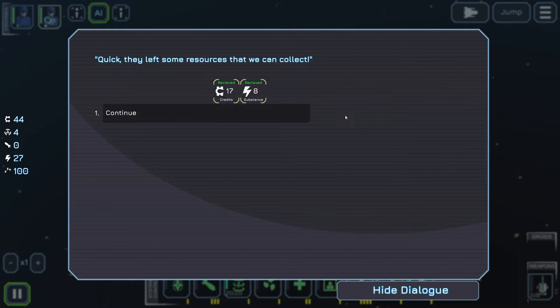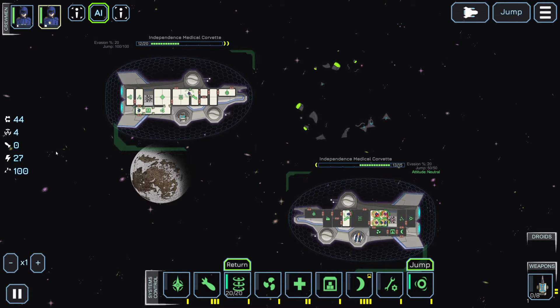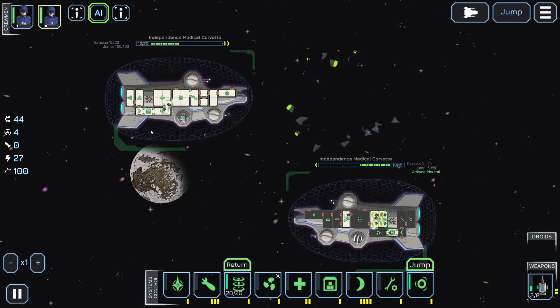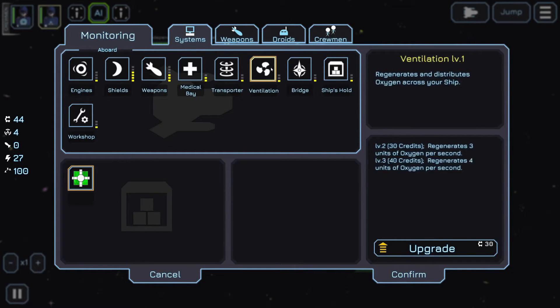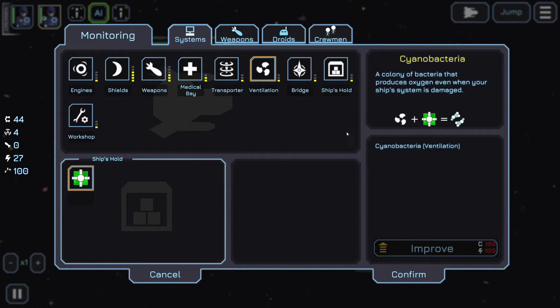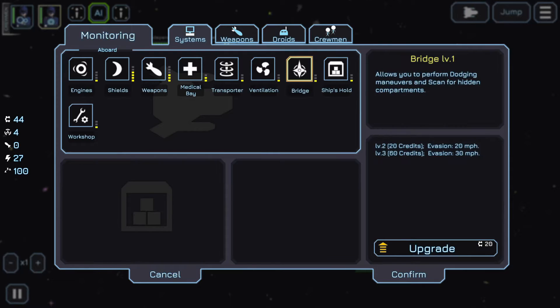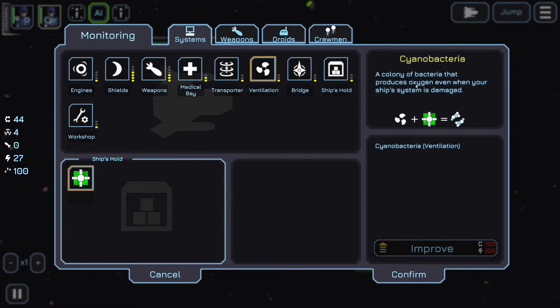There it goes. We didn't get any fuel out of that. This upgrades our oxygen. Colony of bacteria that produces oxygen when your ship's system is damaged. Well, I can't use it, so I might as well sell it.